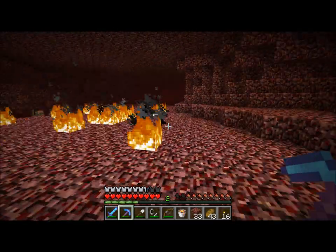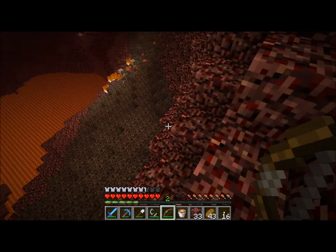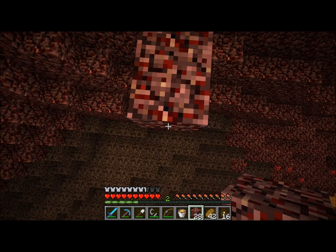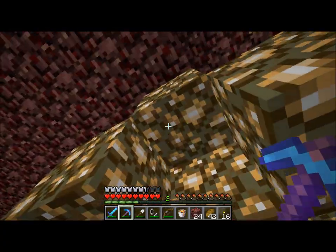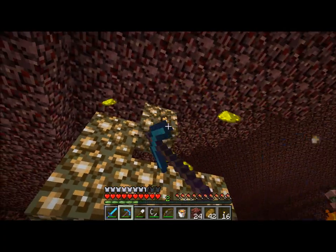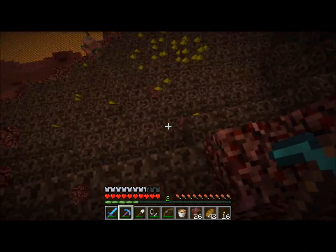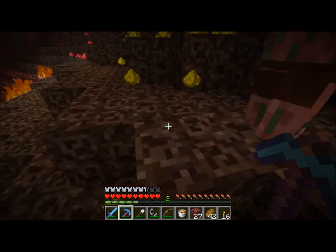This is a very small thing of glowstone right here — kind of feel a little gypped. Oh, that's a good one. And a bunch of soul sand too. There's a glowstone over there. I was going to say I may lose some to the lava, but the lava's pretty far away — we should be fine. I'm just using my pick because it's faster and I'm lazy. Look how fast that goes. I do have efficiency on this pick, so it does things faster than a regular stone pick.